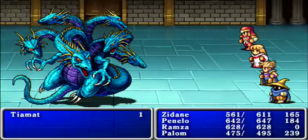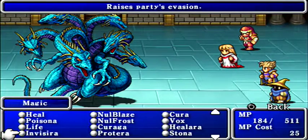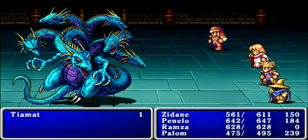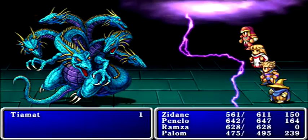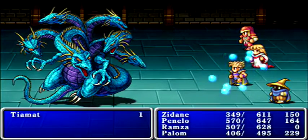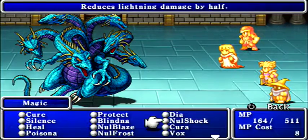Our next boss battle is right here — and it's Tiamat, not surprisingly. Same strategy as before: buff up Ramza and get defenses up at the same time. We are so close to the end. This is really the original boss gauntlet if you think about it. First thing he does is use Thunderbolt — I probably should have used Nul Shock, but it didn't hit that hard. We'll use it next turn just to be safe, and buff up Zidane as always.